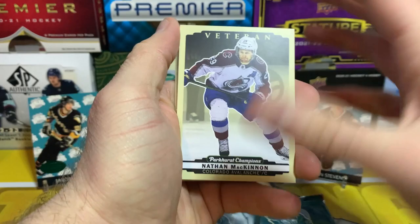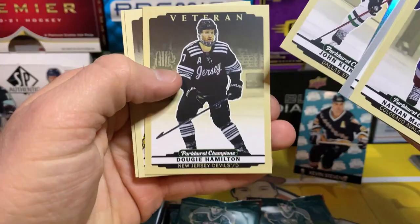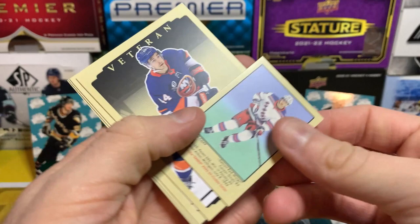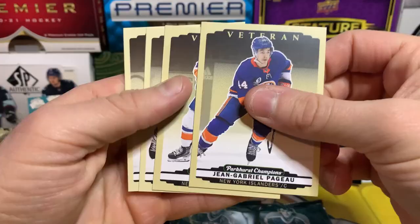We got nine packs to go but I think we're done with our hits — let's see what else we can grab. Jared Schwartz on the silver, Chandler Stevenson on the rainbow, John Klingberg, Dougie Hamilton, Yusho Sorrows, and Zibanjad. Chris Kreider, Noah Cates, Lucas Raymond on the silver. Got another Parky — Andrew Kopp — it says Red Wings right there but I got a Rangers shirt on.